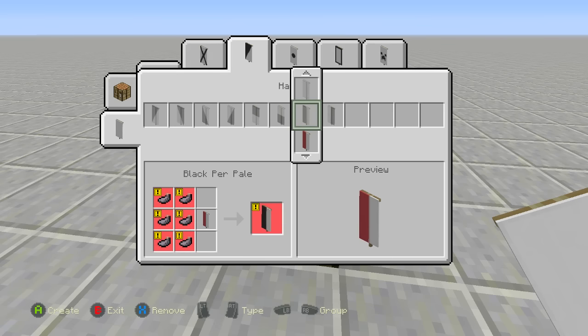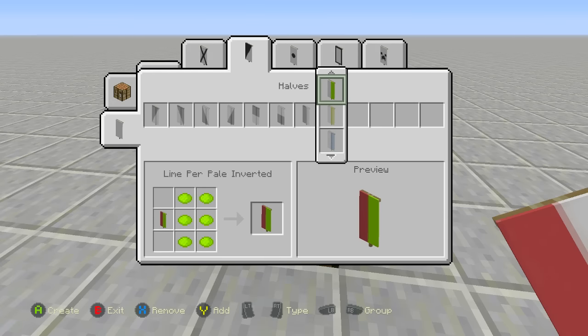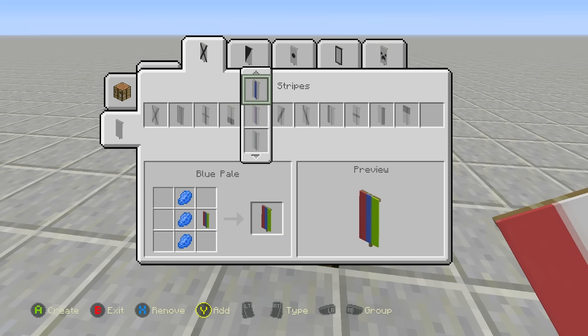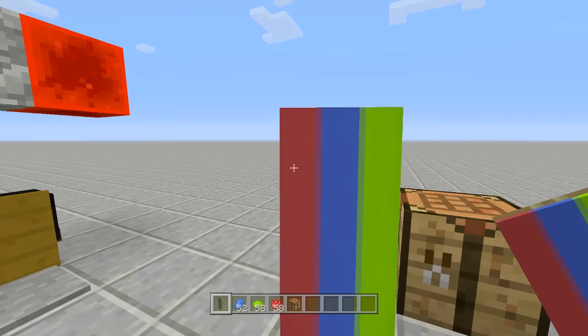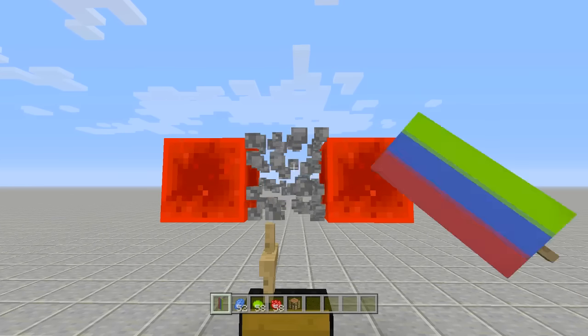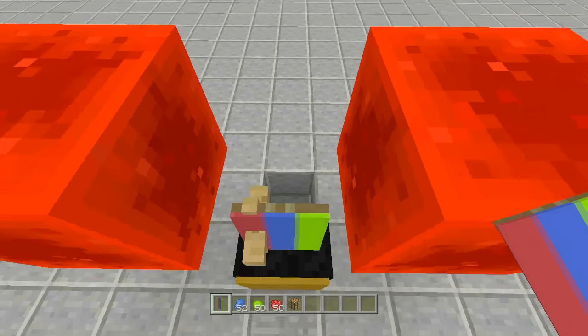Add the red by pressing Y, go over one slot, add green, then use LB to navigate to the middle section and fill the rest with blue — press Y or Triangle repeatedly until you can't add any more. Then go ahead and create your banner. So now we have Coca-Cola, Pepsi, and Sprite. Remove the middle block to create spacing, then look at the cobblestone block and add in the banner. The banner is now in place.